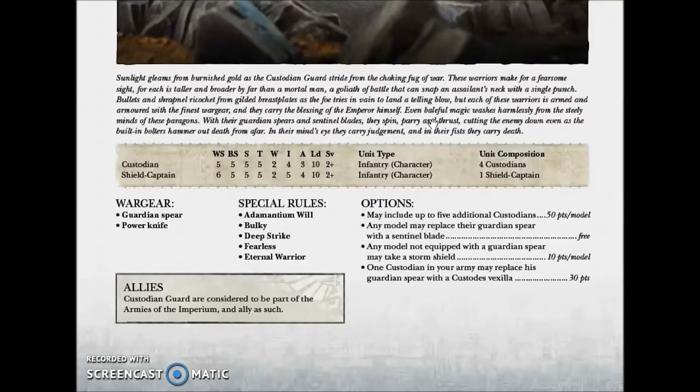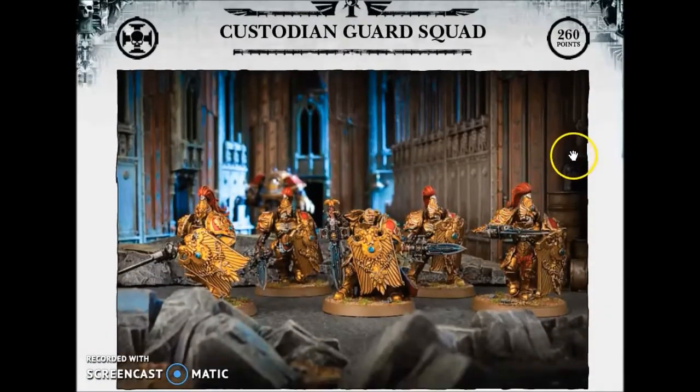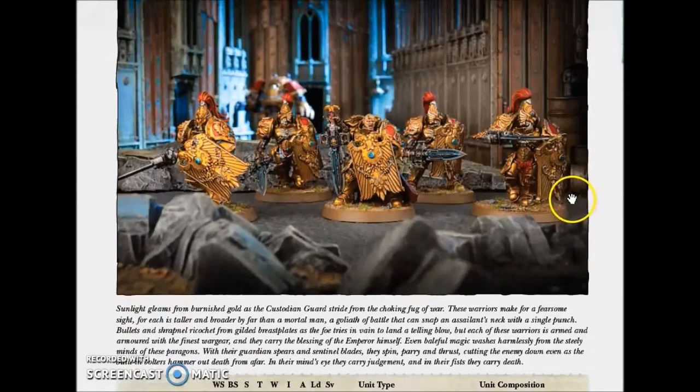The Land Raider gives additional protection — move it as fast as possible against the enemy, and then in the next turn disembark and go into close combat. The tactics are going to be very similar to Assault Terminators. They are going to be a little bit more expensive: 260 points base, 280 with 2 Storm Shields, 290 with 3.